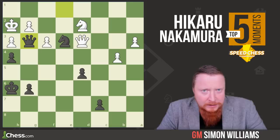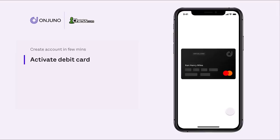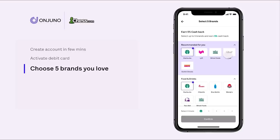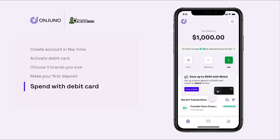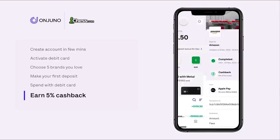A quick word from our sponsors OnJuno, who are helping put the Speed Chess Championships together. With OnJuno, you can create a free checking account in under five minutes. They don't have physical branches, so you don't pay their executives millions in overhead each year — those savings are passed on to you in the form of 5% cashback on brands you love, including Amazon, Netflix, Uber, DoorDash, and more. OnJuno offers an industry-leading bonus rate of 2.15% on deposits, backed by top companies like Sequoia and Polychain. Click the link in the description to sign up and receive 10% cashback on Chess.com memberships. OnJuno — it's your interest. Take it.